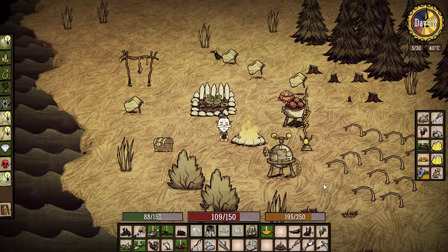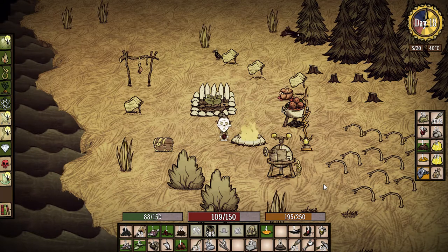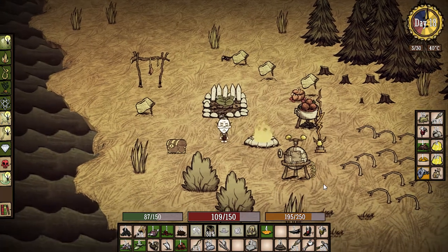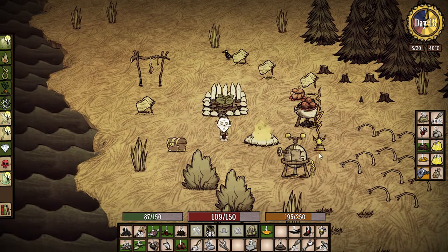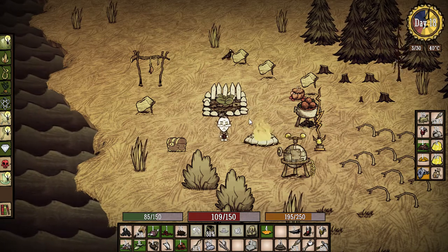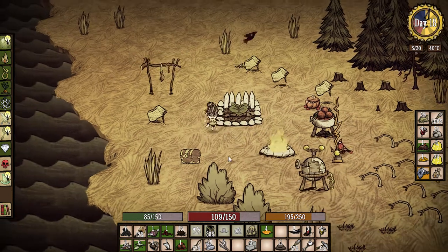Hey everybody, it's your boy Celery Stick. Day 18, bright and early in the morning. Last episode we got a lot of stuff done, but we're gonna get even more this time. We got all the honey and honeycombs we need to build a beehive, but before we do that I want to set up some farms and maybe get another drying rack set up.